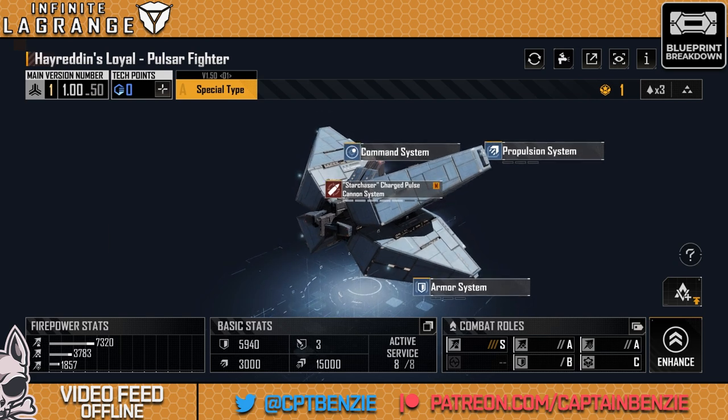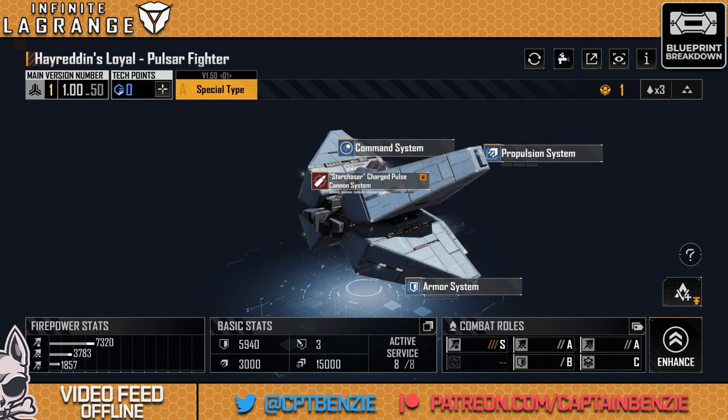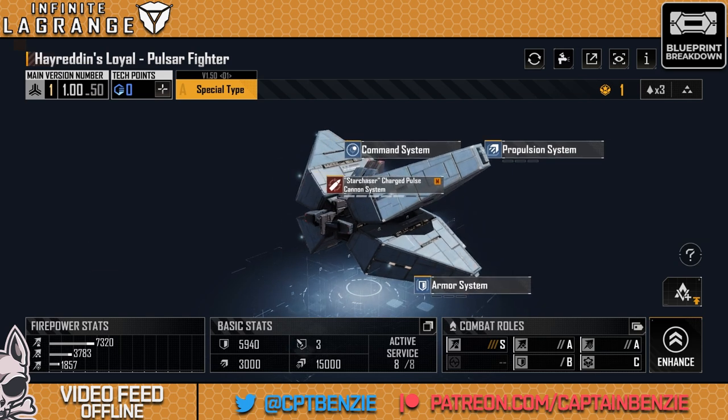It's a really versatile fighter that you can get nice and early. I haven't even fully upgraded this yet — the second I got it and unlocked it, I immediately pumped as many EXP chips into it as possible. You can see I've got the full 50 there. It's basically a level 50 blueprint now and it takes a ton of experience. But even though it's not fully upgraded, it's already outperforming several of my fighters that are fully upgraded and golden blueprints — so that should be the spoiler alert.